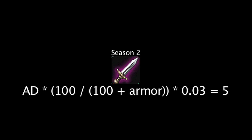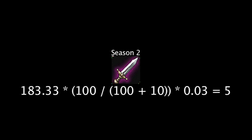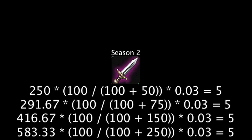If we test the Season 2 Doran's Blade against a target with 10 armor, we can see that the attacking champion will need to have 183.33 attack damage in order to restore 5 of their health. If we test this against multiple targets with differing armor, we can see that the Season 2 Doran's Blade requires a champion to have quite a bit of attack damage to restore more health than the Season 3 Doran's Blade.